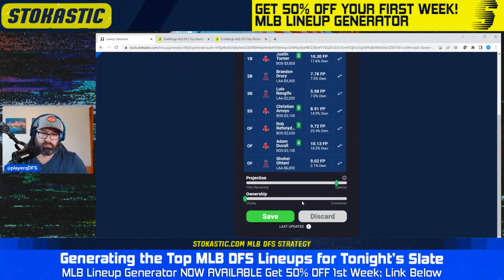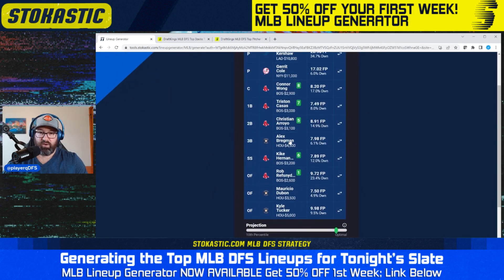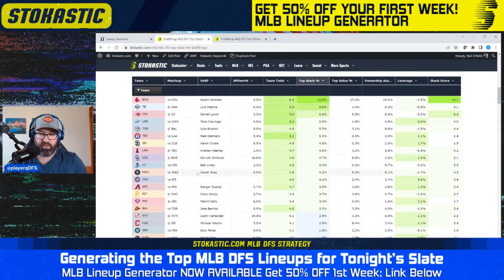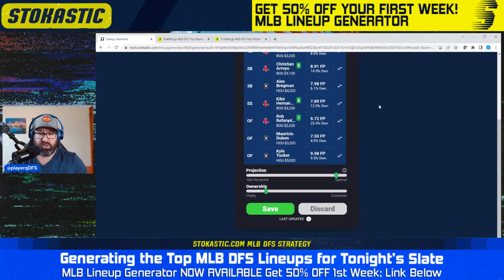I'm going to save this one. The second lineup is another Red Sox five-man, this time with an Astros three-man. The three-man stack brings down ownership with Bregman at 6%, Dubon at 5%, Kyle Tucker at 10%. Garrett Cole also brings down ownership at just 6% projected against the Mets. We have Kershaw up at 35%, so again the Red Sox are top of the board and the Astros bring down ownership. It's a nicely balanced lineup — another good one.